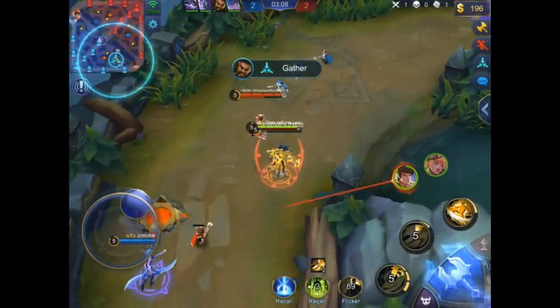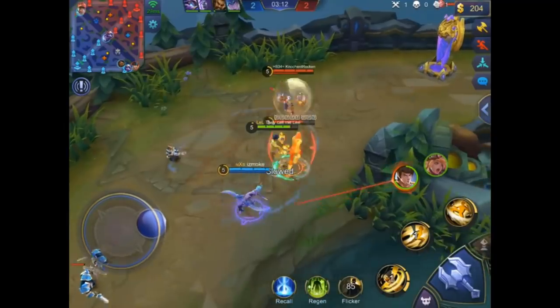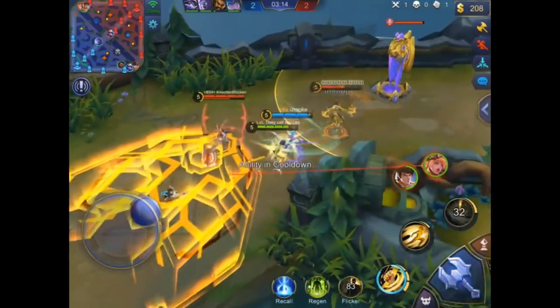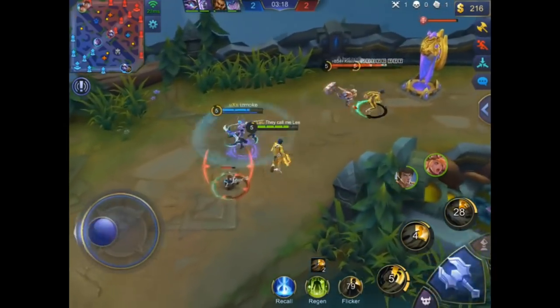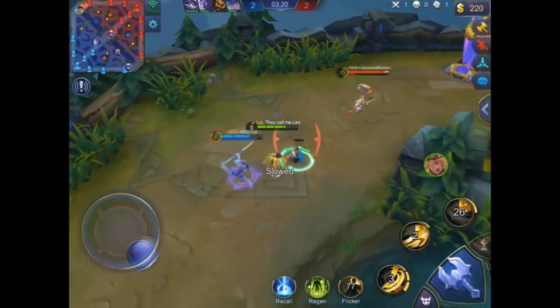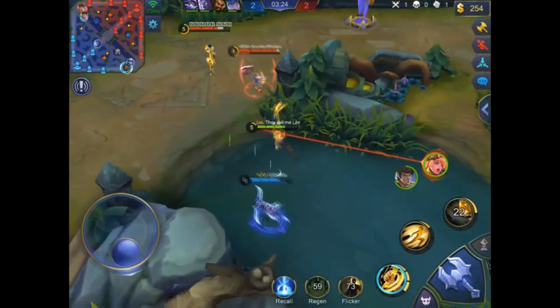The enemy Shu kicked him back — that wasn't really necessary. The enemy Shu actually dodged the kick, and he dodged the knock-up of the enemy Shu. So it looks like they are both good Shu players so far.